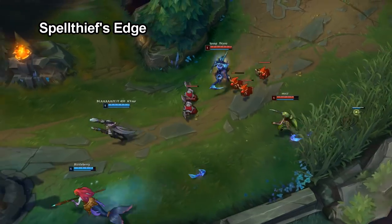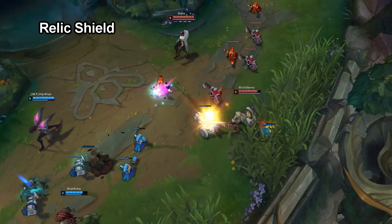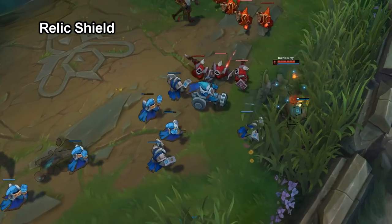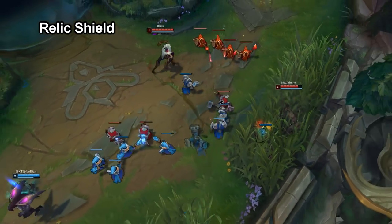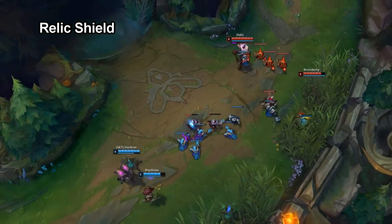And then finally we have Relic Shield. Personally I feel it's the weakest one of the three, but most melee supports will want to take this as it is very easy to guarantee that your AD carry gets minion kills.